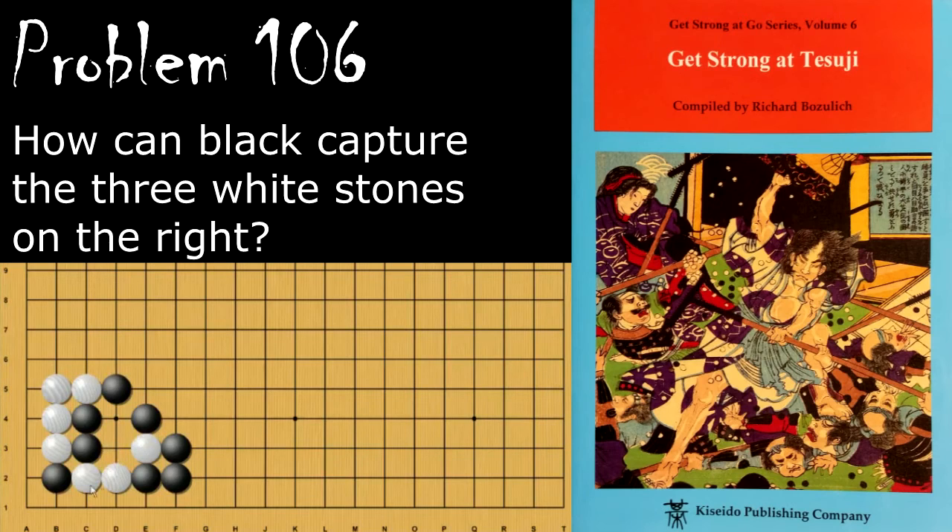Moving on to problem number 106, black is looking to rescue this stone by capturing these three. How does he do this? Black's move is the descent, and this is really key, because one thing to note is that white throwing in here is not a snapback, even though it looks like it, because when black captures, it captures two stones. So white's resistance move is to atari these, and black will simply connect, and white cannot win this capturing race. This would be self-atari, so white needs to start from here, and black can capture.